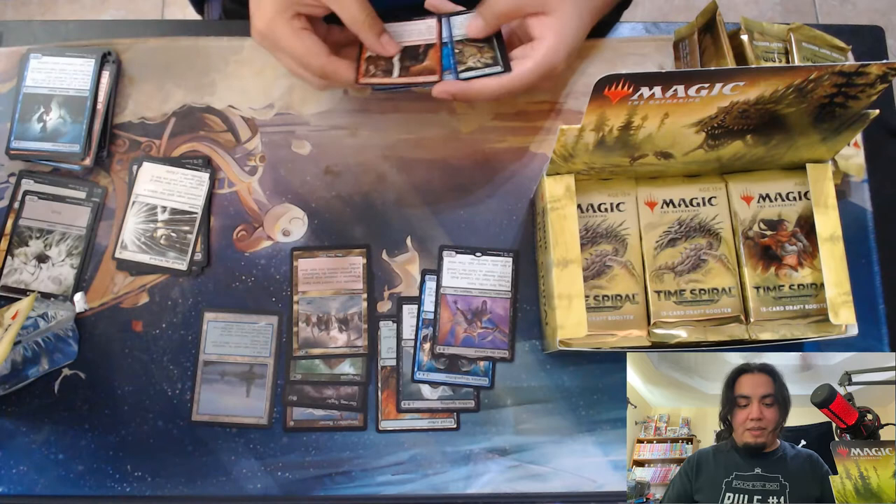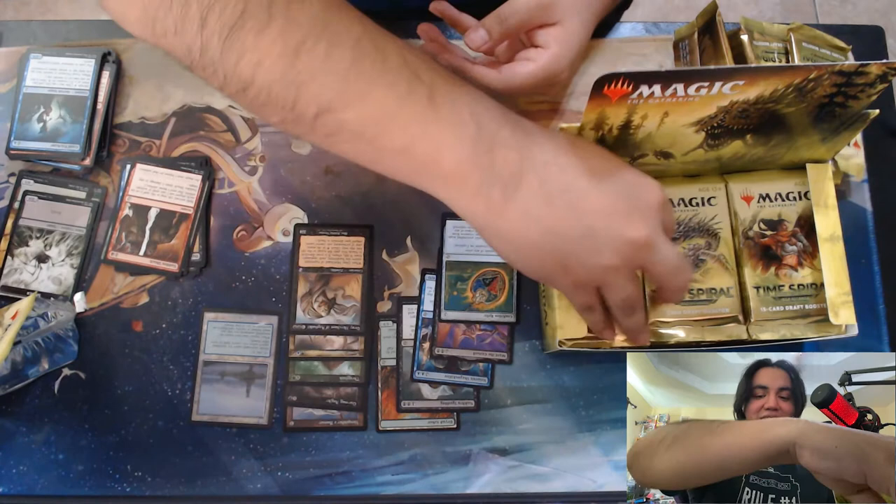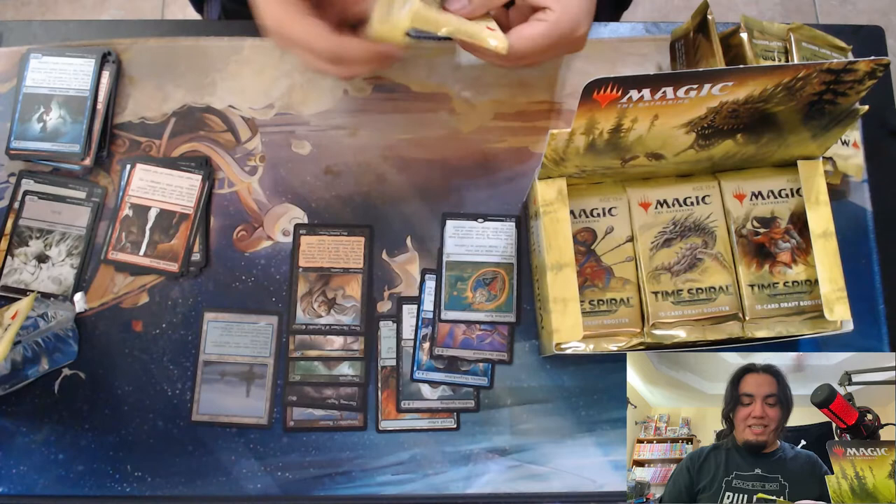Ooh, Coalition Relic. Nice. Ooh, and Gary. We love Gary, especially in that old border. It's so nice.